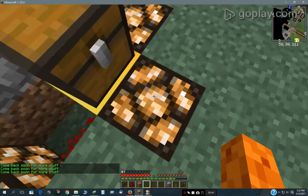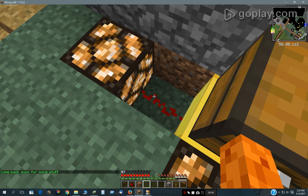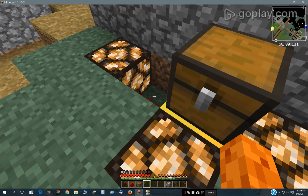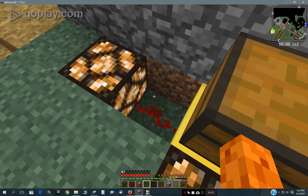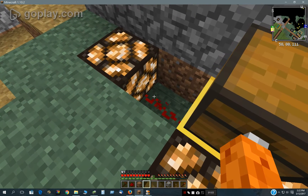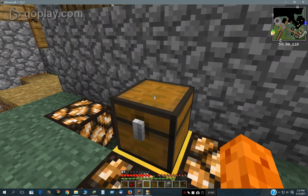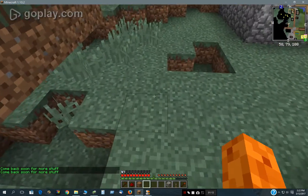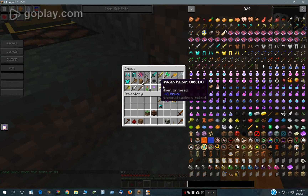Now surrounding this chest I have these redstone lamps, and on this one I was testing out redstone dust and powering a lamp over here. It reacts a little bit differently but it doesn't mess it up. So right now it will give you between 1 and 27 items, and those come out of this hidden chest right here which is full of stuff.